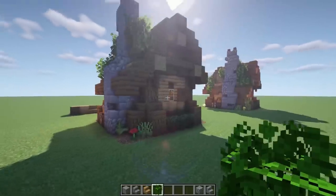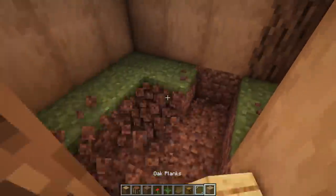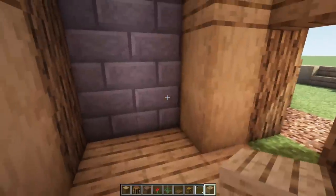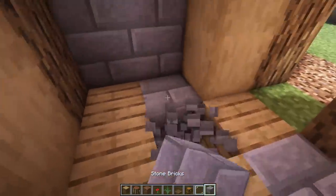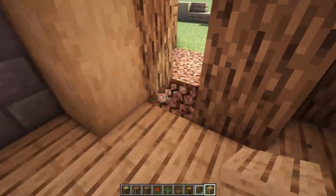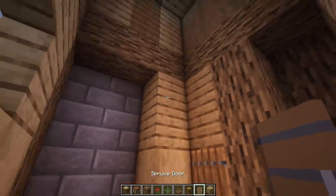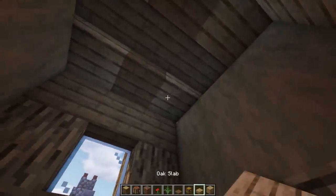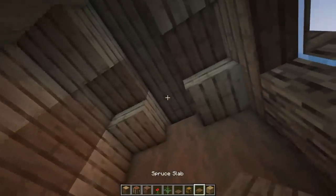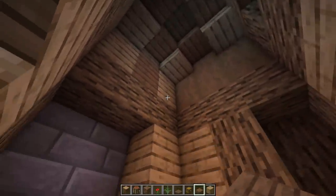Next we're just going to cover up the whole floor - you can go with really any material: oak, stone, pretty much anything. I'm just going to go with simple oak. Then grab a door and we're good to go inside. For extra bits of detail on the top, go with slabs on each end, then spruce on those corner bits giving you that cool little design look.